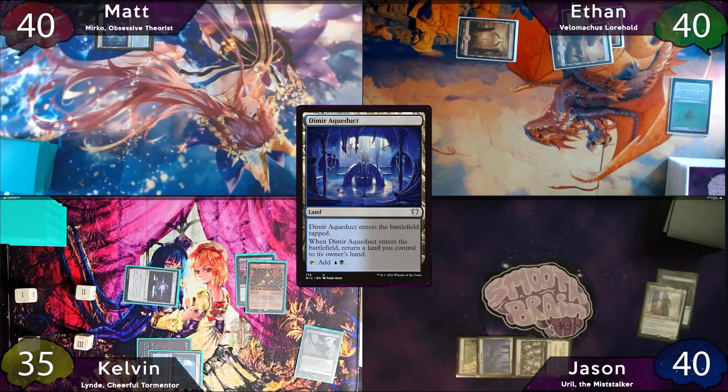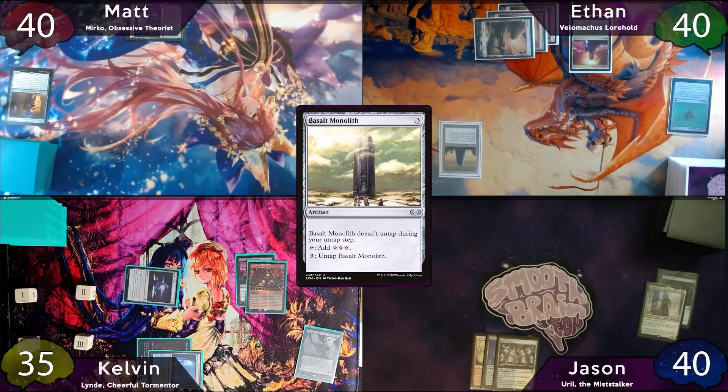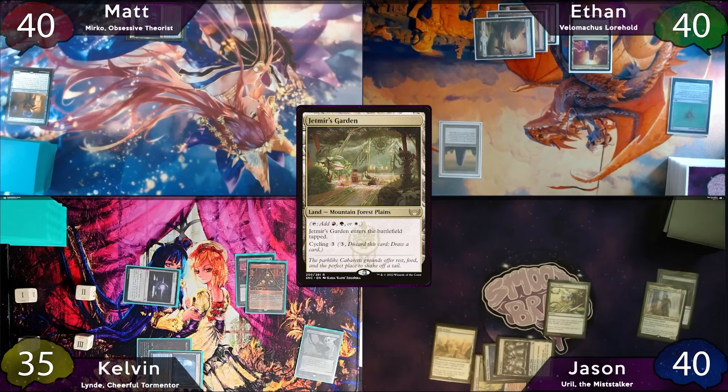Ethan discards Vizier of Many Faces at cleanup. He'll start his turn off with a Basic Mountain, then tap for 3 and cast Basalt Monolith, then just pass the turn. Jason starts off with a City of Brass as land for a turn, then taps for 3 and casts Three Visits, finding a tapped Jetmir's Garden, and passes while he's searching.